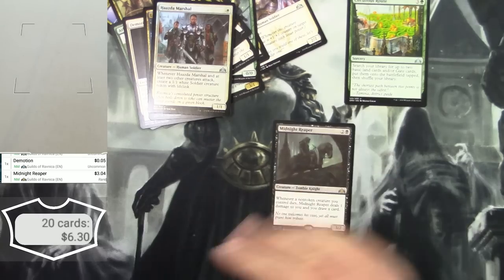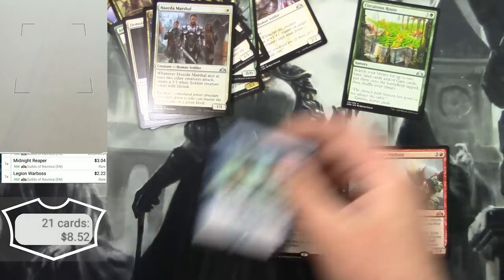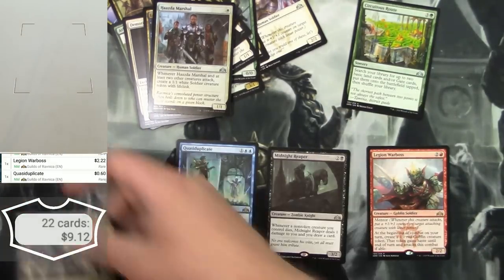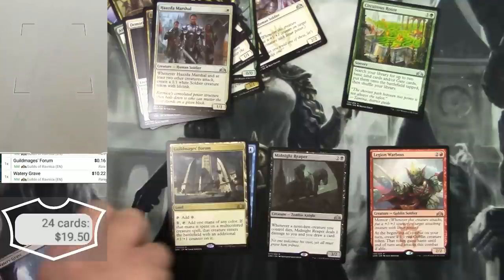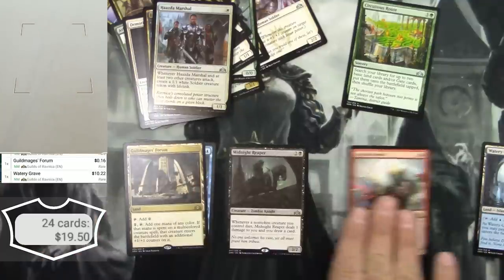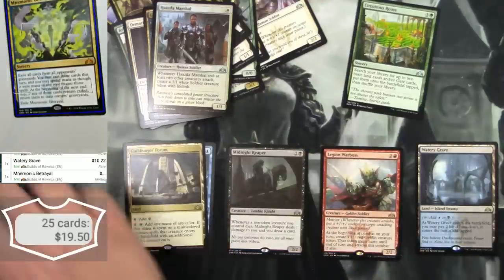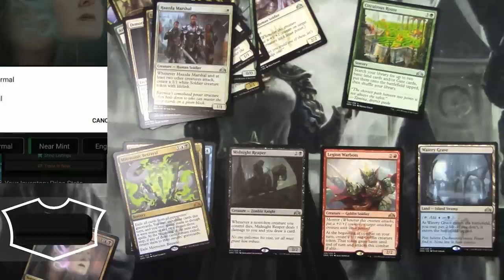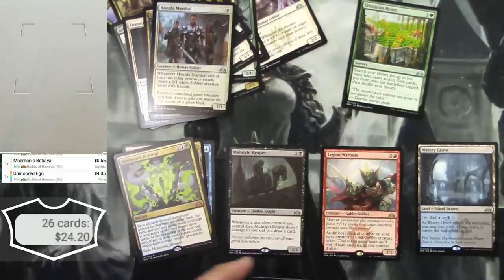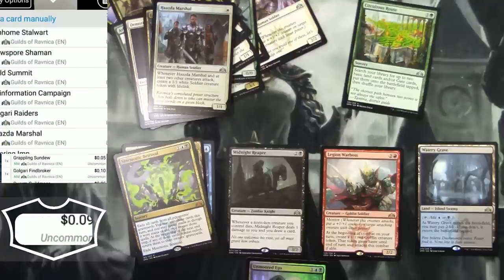And the rares: Midnight Reaper—$3. Legion Warboss—$2.22. Quasiduplicate—$0.60. Guildmage's Forum—$0.16. Watery Grave—$10.22, those are always good. Mnemonic Betrayal—not a great mythic. And a foil Unmoored Ego—$4.05. I'll take off everything that was under $0.50.